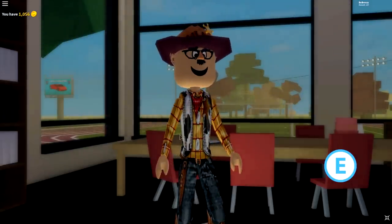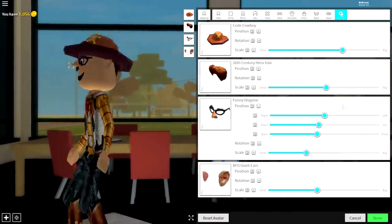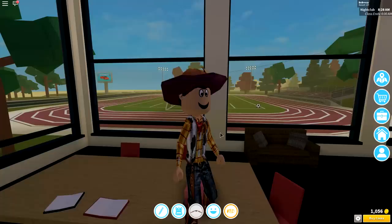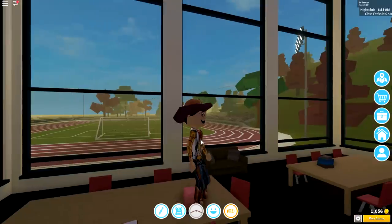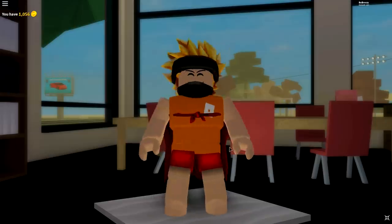Okay, so here we are guys — we finally made it into the edit, the avatar page, whatever you want to call it. As usual, we're gonna start this tutorial off by pressing the Reset Avatar button just like that, and it will turn us back to Woody.